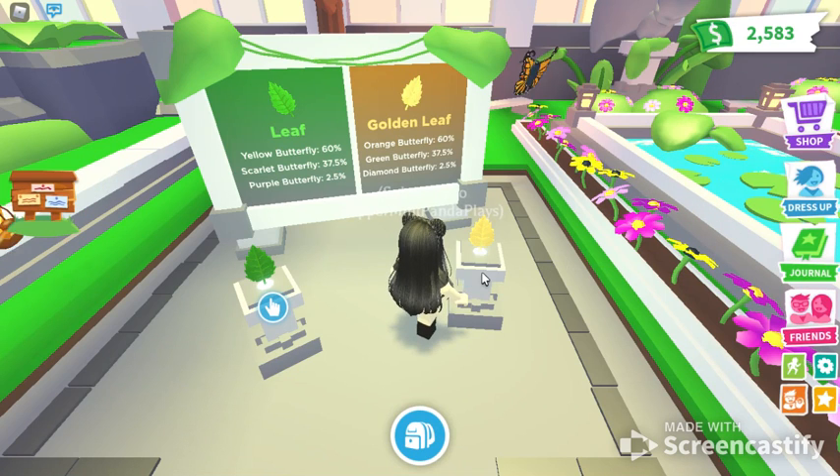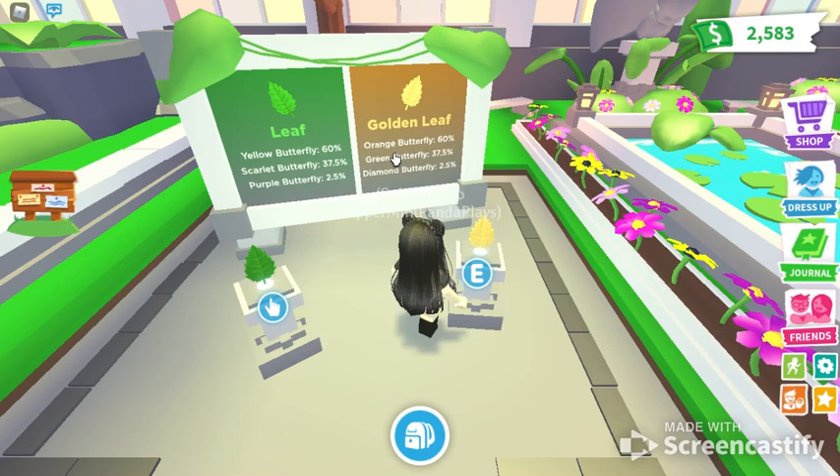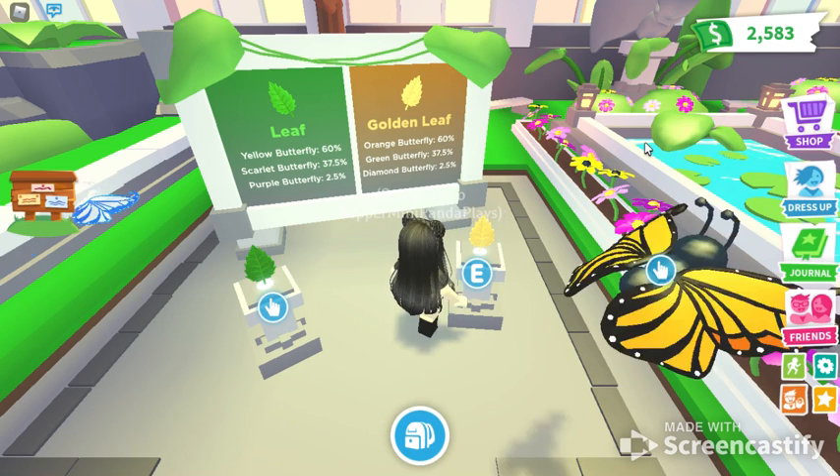For the golden leaf, I think it's Robux — yes, the golden leaf is 199 Robux. I spent all my Robux on my avatar before I started doing Roblox videos, so I don't have any more. But for those of you that do have Robux and are interested in buying one: the orange butterfly is 60 percent, green butterfly is 37.5 percent, and the diamond butterfly is 2.5 percent.